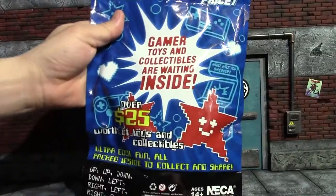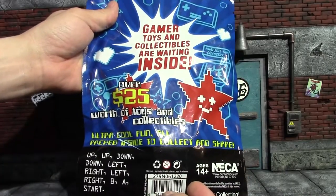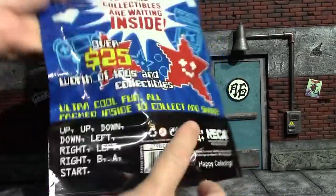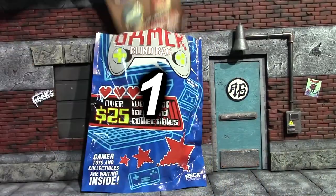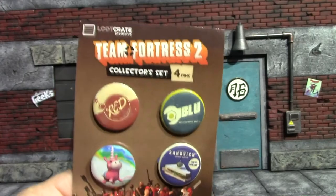Here's the gamer one — the front and the back. The back has up, up, down, down, left, right, left, right, B, A, start — that is actually the old Contra code for 30 lives. I think it was in some other Konami games as well. Let's crack this open and see what we get. All right, first item is some buttons — Team Fortress 2.